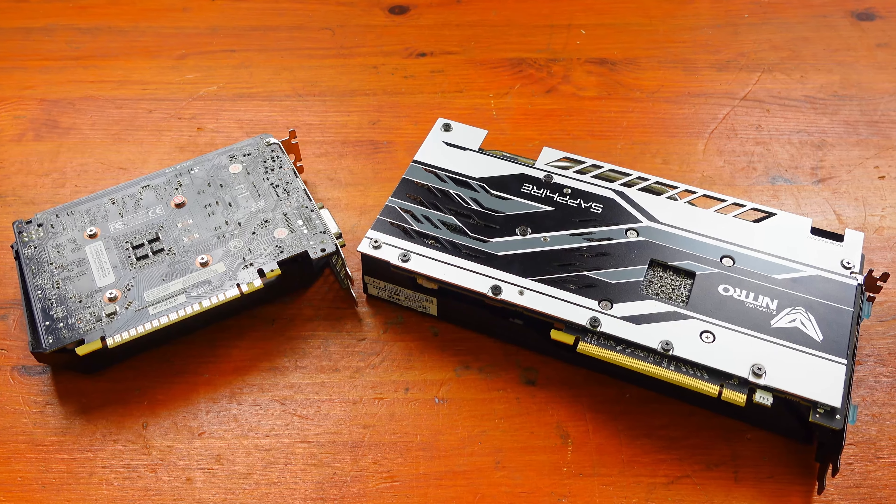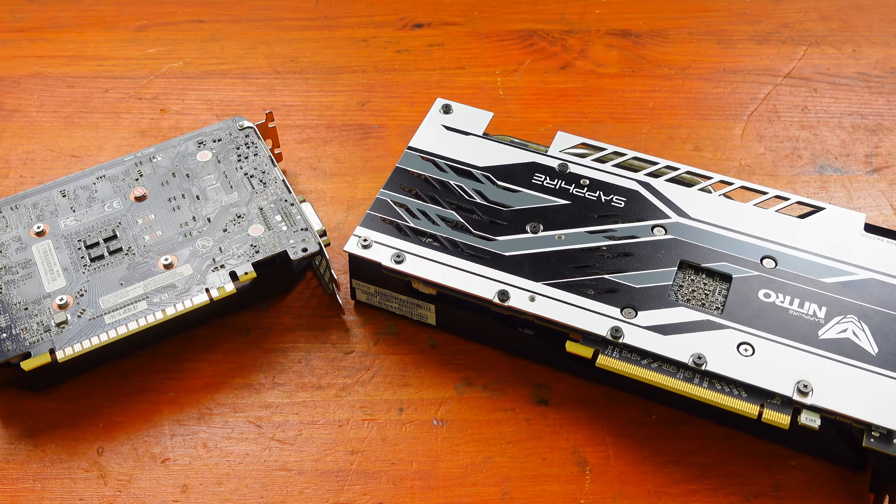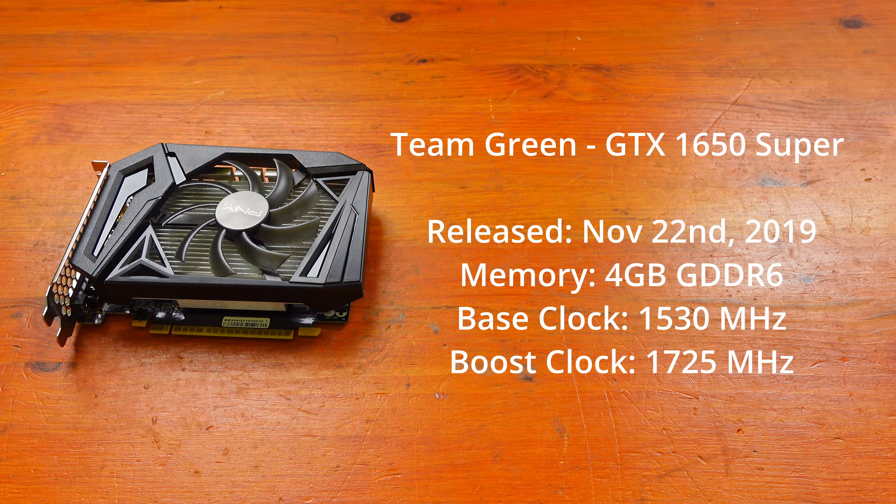Today we look at the GTX 1650 Super versus the RX 580, 4GB version. We take a look at these two cards in five popular video games, which include GTA 5, Fortnite, Watch Dogs Legion, Forza Horizon 5, and Cyberpunk 2077. Here's a quick overview of the two cards and then we'll jump into those benchmarks.